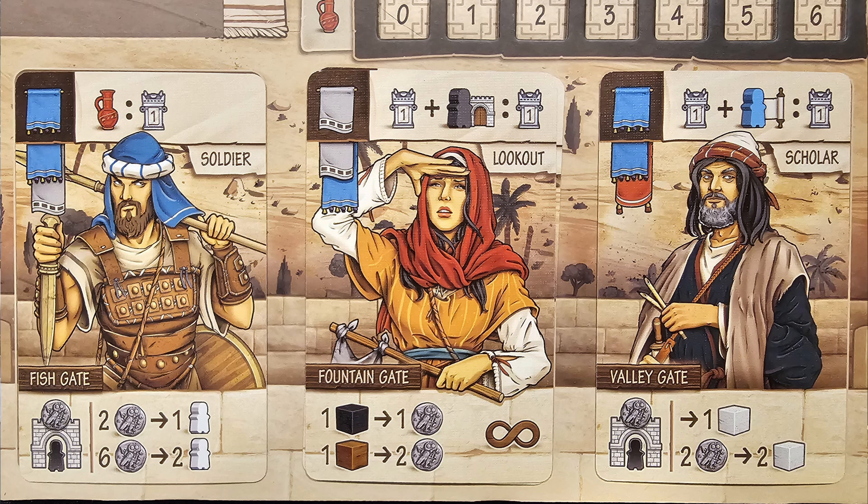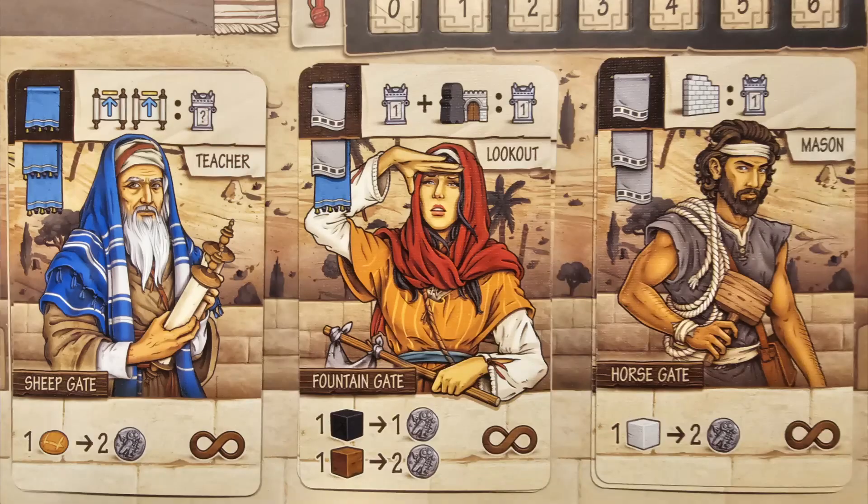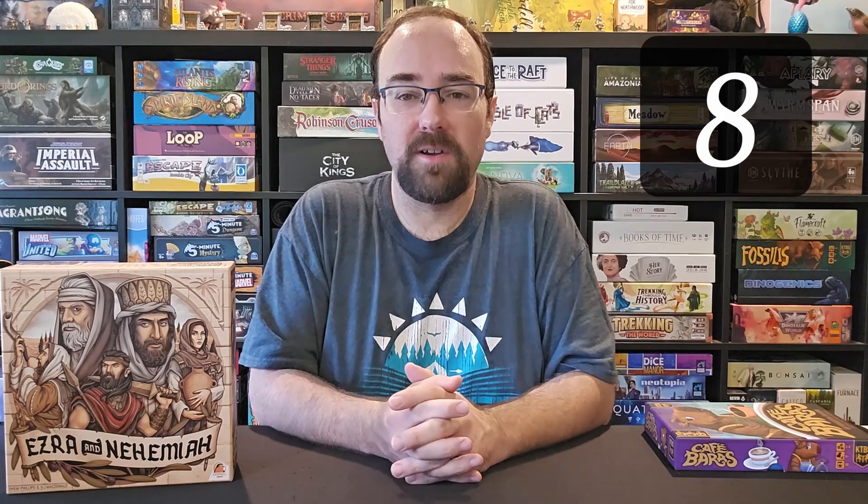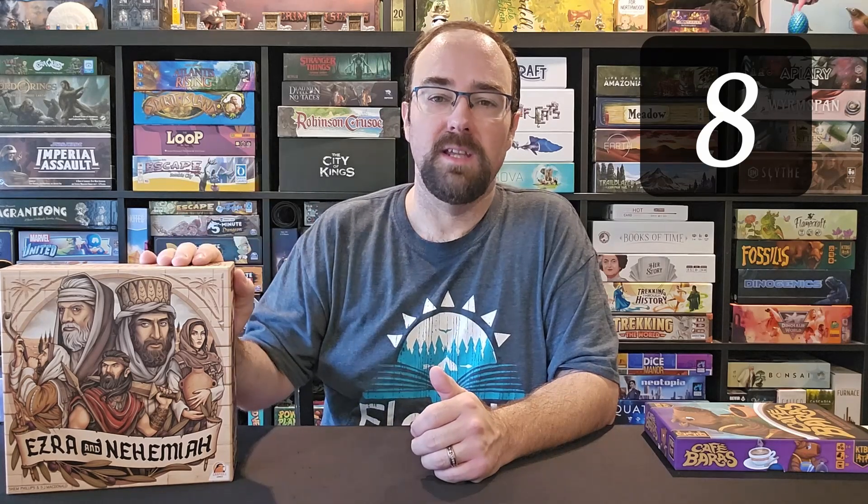If you have four blue flags showing across your board, you can use all four for a Torah action. But you have to start covering them up as you place cards — you play six cards over six rounds before the Sabbath resets everything. Once you cover a card you lose those symbols, and you can only put two cards on each pile. You have to carefully plan which symbols to cover and when, which is a tough but engaging decision. I've really enjoyed Ezra and Nehemiah and I'm giving it an 8 out of 10 tentatively, as I still want more plays and to try the solo mode.